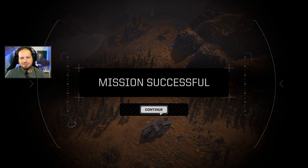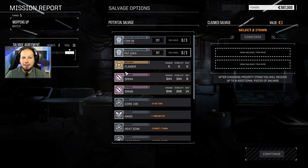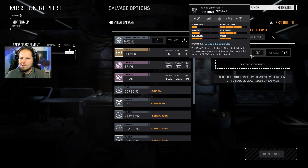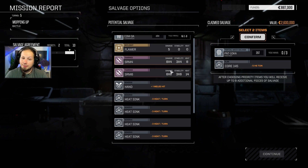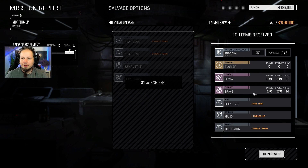Mission successful! Rookie pilot - no morale in his bones. That was really nice. We have a little bit of money and a little bit of damage. But the good thing is that we also get the Panther - it was the Katana Cat variant, which swaps the super hot ERPPC for a standard model. Anything else I need? We get the Fusion Core for good money, and we're going to get some random salvage anyway. Getting the Commando powered, the Flamer, the SRM. Also some actuators - the hand actuator that gives you more melee hit chance. Pretty good! That was the first mission.